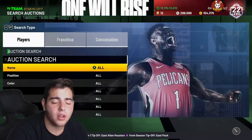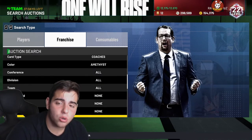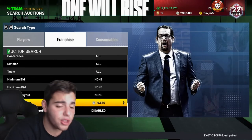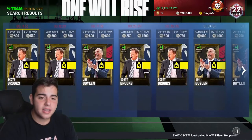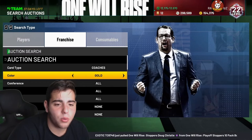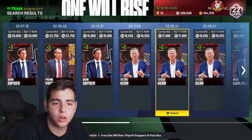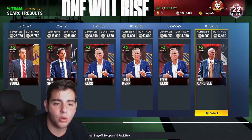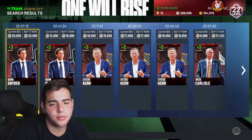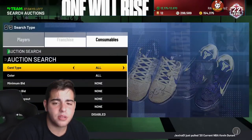Overall, coaches might be the move. Diamond coaches, Amethyst coaches are going for that much — you never know what people are going to throw them up for. People might throw up an Amethyst coach for 10k and they're going to sell at 20k. That's the method. Amethyst coaches might be a way of sniping, same with diamonds, same with rubies. These cards are very rare and very hard to pull. All I know is that 2K is definitely going to release something where packs are a lot easier to pull. These are some easy snipe methods.